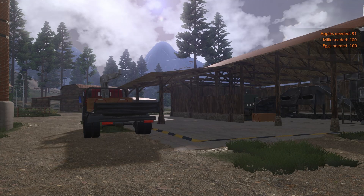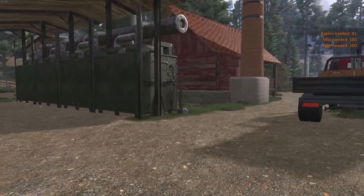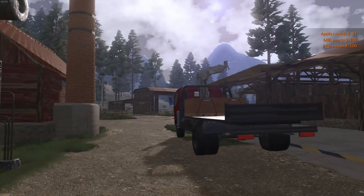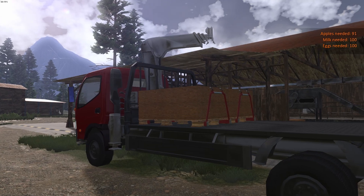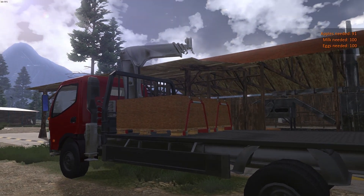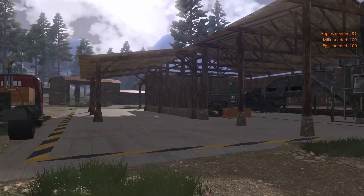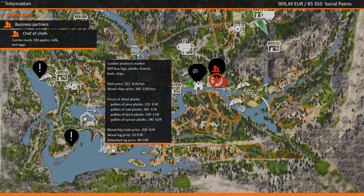Hey everybody, welcome back to Lumberjack's Dynasty. I've really been having a good time playing this game lately and enjoying the story, unlocking the story. So we're going to get back into it today. If you watched my last episode, we finally got our platform truck. We're going to get a couple things done today - take these wood chip crates and sell them down at the Lumber Projects Market right here.